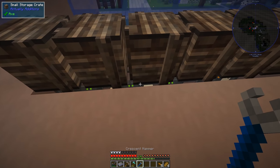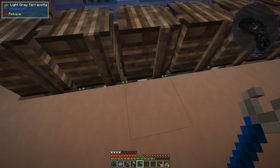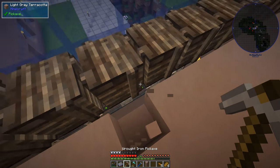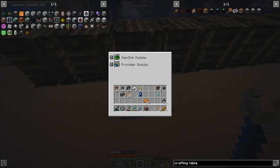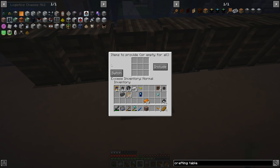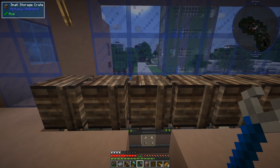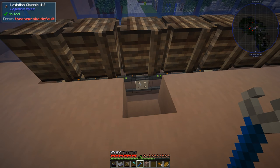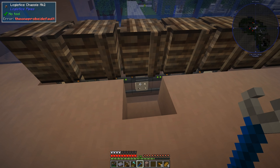Let's go look at those for a second. I need to remove this block to get to the pipe. So we've got an item sync module and a provider module. The provider module we've seen before — that basically lets the system request stuff from this inventory. The item sync module is basically like the equivalent of the basic logistics pipe, but in module form.